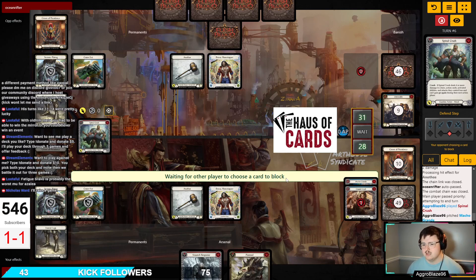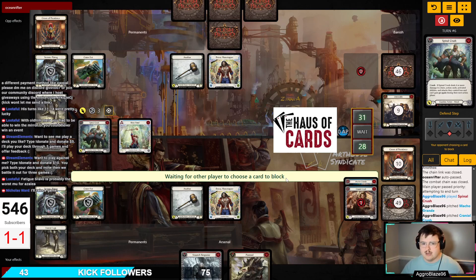Our third hand — the pummel was our ninth card into our deck. Macho Grande and Cranial Crush are cards 10 and 11. We're going to pitch a Staunch Response, so our third hand is going to be two blues, a Staunch Response, and a pummel. Not a great hand, honestly — not looking at something great in that situation.